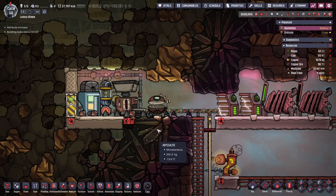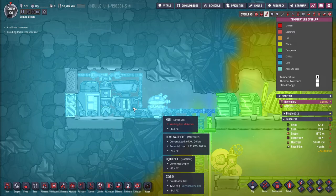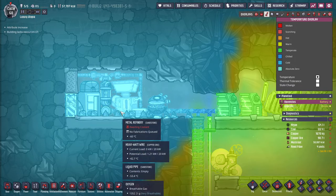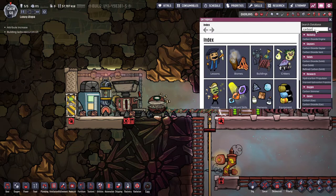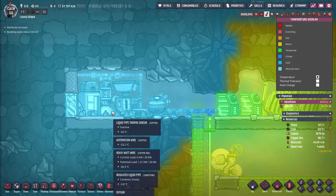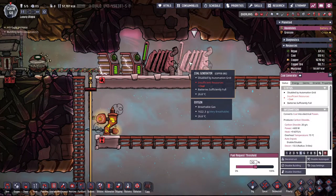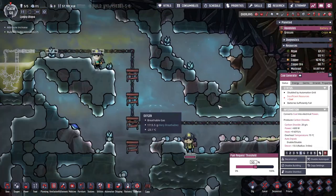This is just going to generate a bit of heat here, which we need because it's super cold. Actually it's so cold that when our duplicants breathe here, they will breathe out carbon dioxide — and carbon dioxide gas turns into a liquid at minus 48 degrees. It's so cold that carbon dioxide will turn into a liquid here! Very interesting. This is now disabled so it won't get too cold.